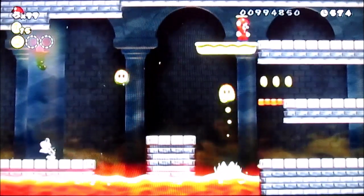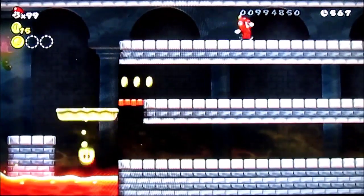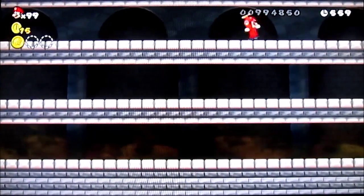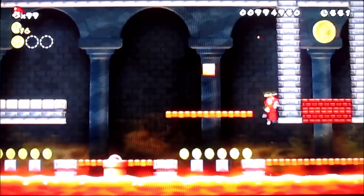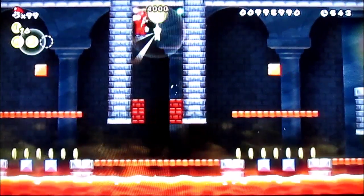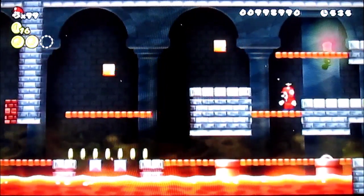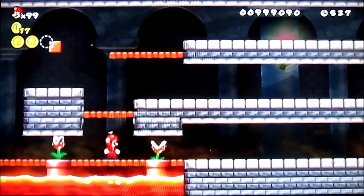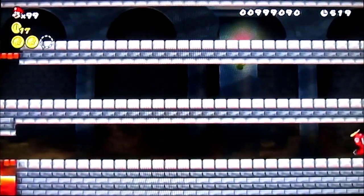Normally if you didn't get that star coin at the beginning you would take the middle path, but if you got the star coin you want to take the path up top. For those who watched my New Super Mario Bros. DS walkthrough, this is one of those castles where you have to follow the correct path. In the DS version the path was bottom, top, middle — in this game it's top, bottom, middle. The top path was the correct path to go, and now where we want to go is the bottom path.